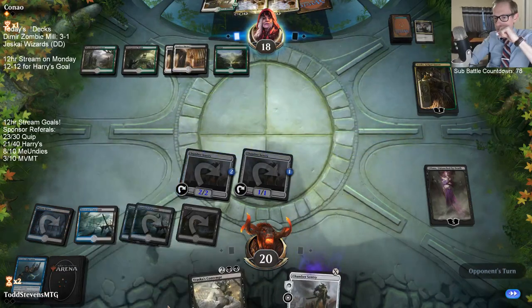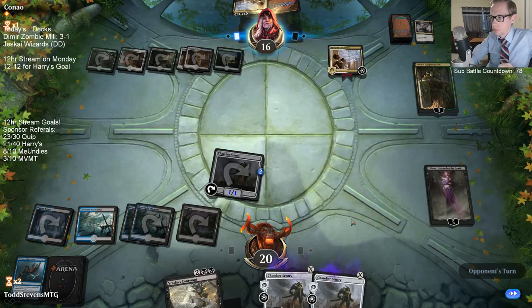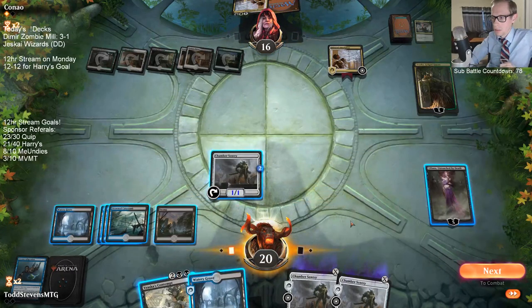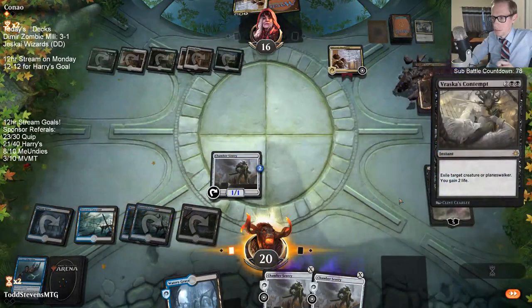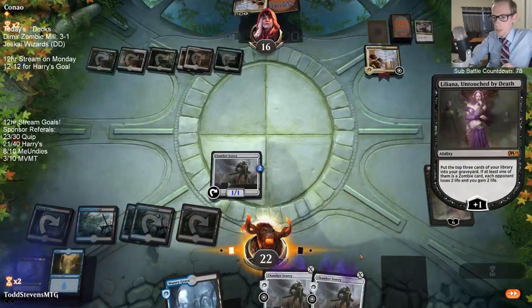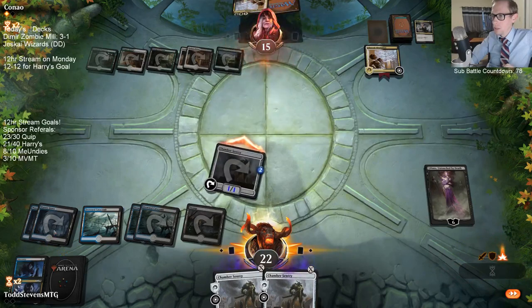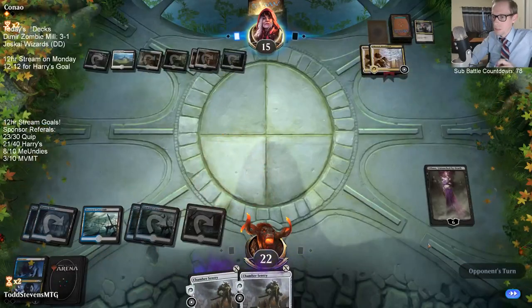There's an Adaptation — I'm playing Liliana here. If we draw Adaptation we win — if we draw it this next turn we can just combo off. They could exile the one Chamber Sentry, but they can't exile the other. Knight of Autumn is sorcery speed so we get to untap. Come on! We have two Excavators now — that's good. Land please — let's get rid of those lands.